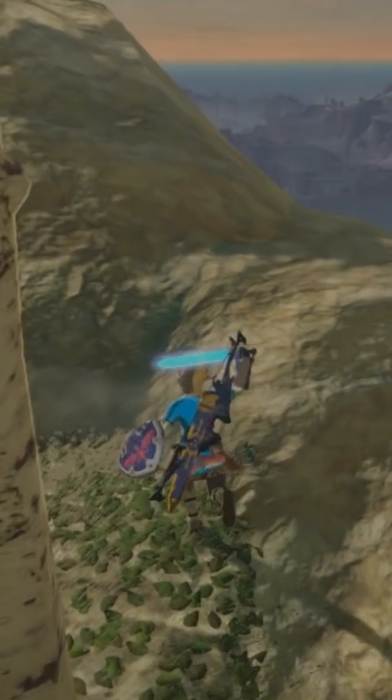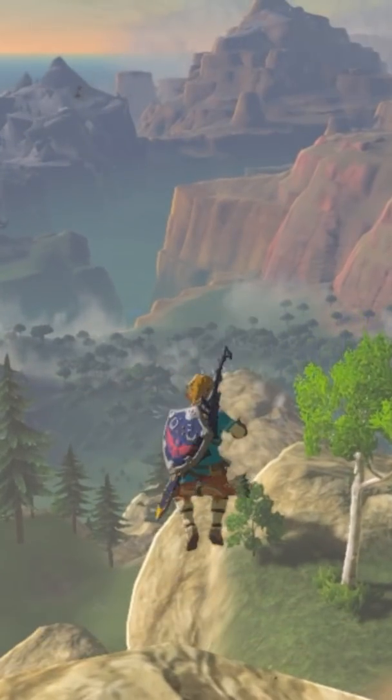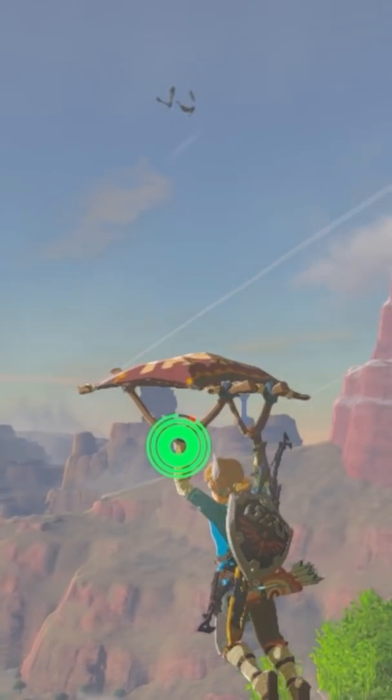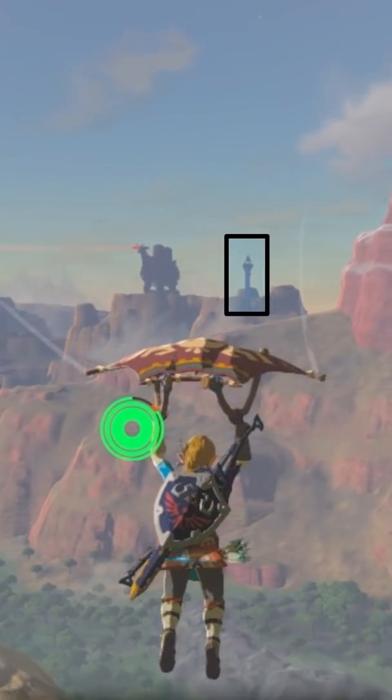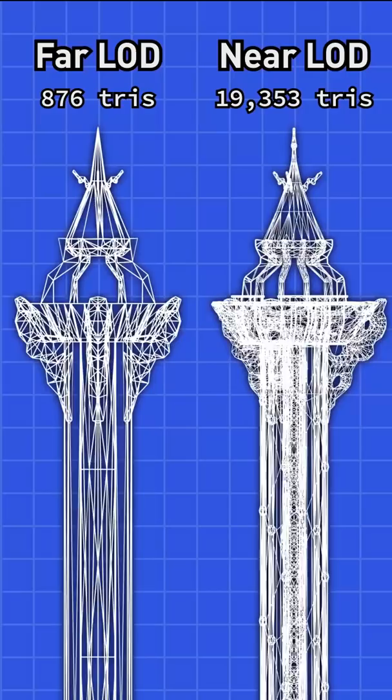While playing Breath of the Wild, you might see hundreds of different objects grabbing your attention in the overworld, but the game is kept optimized through level of detail — a technique where large objects like the towers use different models with less polygons when viewed from far away.